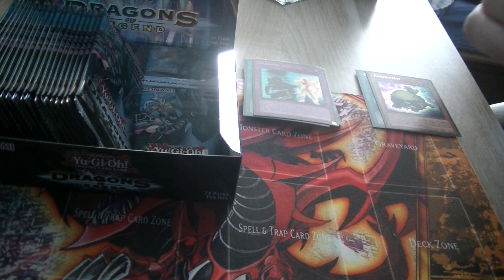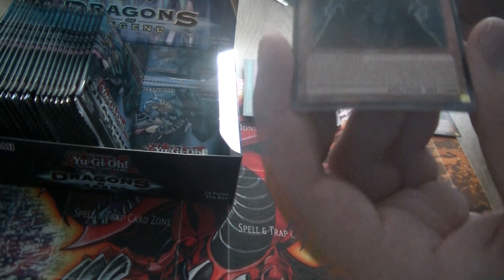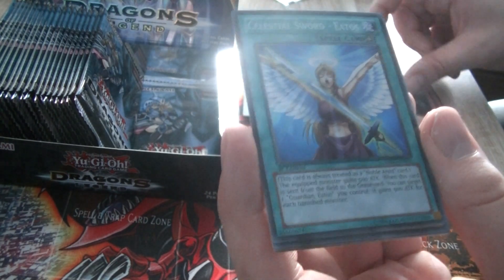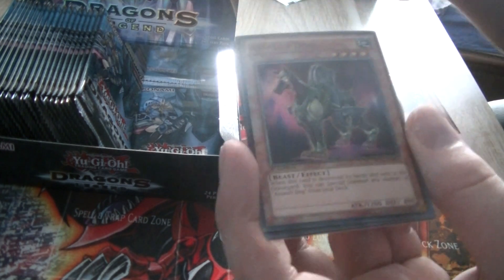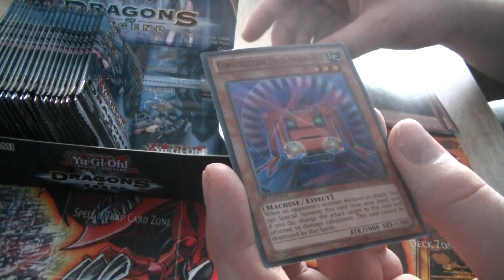It's actually kind of sad because you can call out a lot of different things, but just the fact that it's situational actually kills the card. Next Secret Rare: Guardian Dread Sight. Celestial Swordiados — really weird that this card is treated as a Noble Arms. Assault Dog. Giant Red Hand.